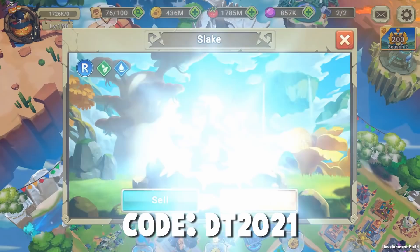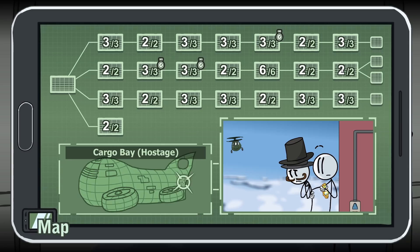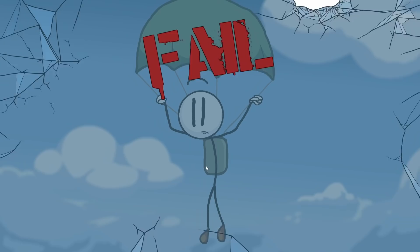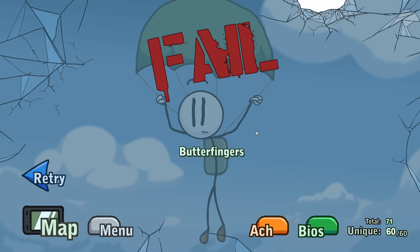These are in Infiltrating the Airship, so we can go through it or just go to the map. Butterfingers has something to do with dropping our friend here out of the cargo bay — probably with a parachute. Yep, there it goes, falling through the air. Yoink! There he went. Butterfingers! And there they are — I did it. Buttery snack! First one was easy. I'm liking that.